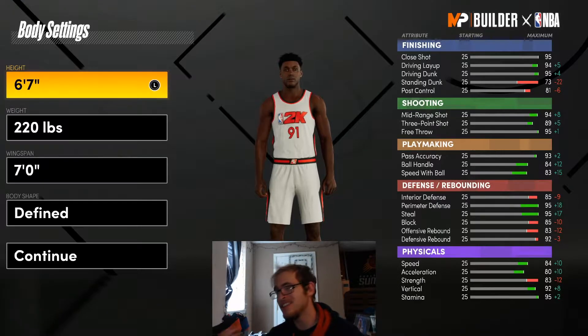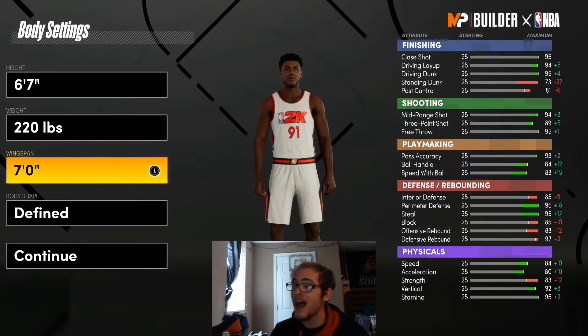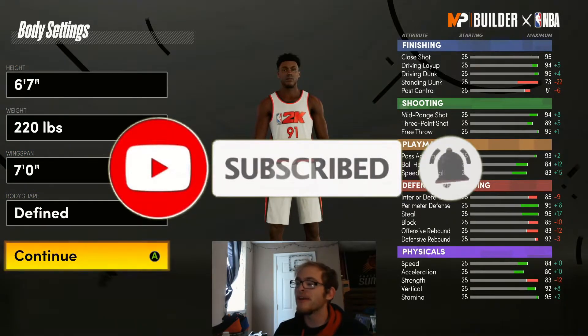For the body size, I'm going to be 6'7", right around 220 pounds. I'm going to go with a 7-foot wingspan. You don't really have to go that high, but I'm going to leave it like this — 6'7", 220, 7-foot wingspan. For the body shape, I'm going to go with defined.